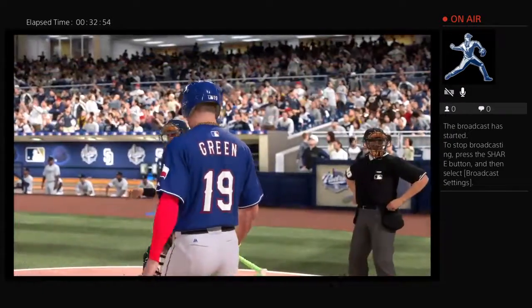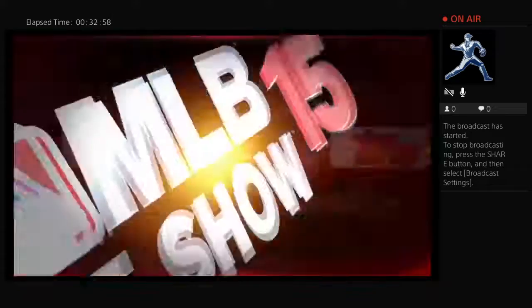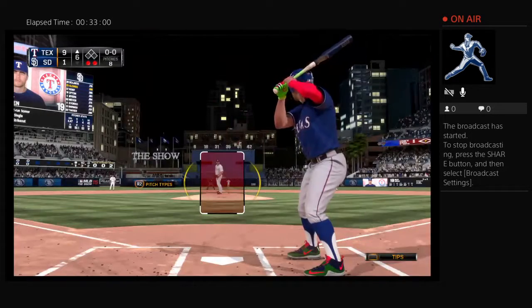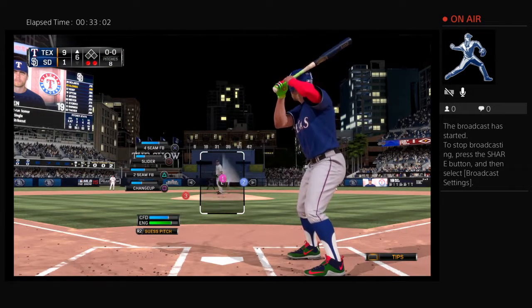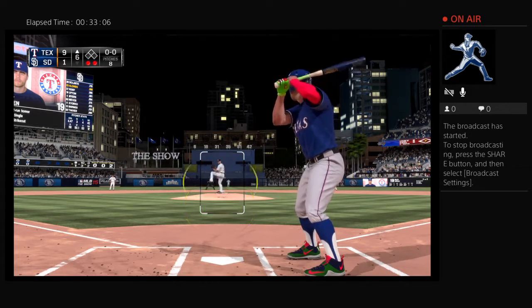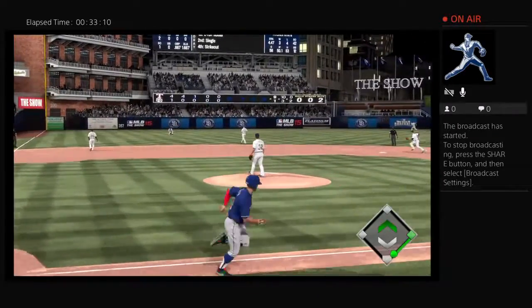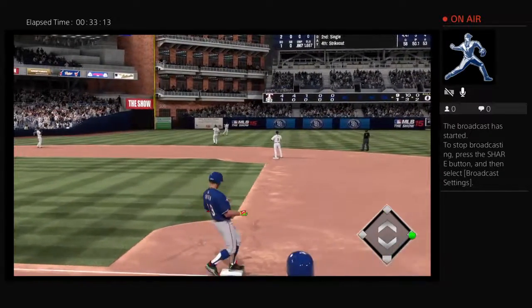Riley Green will stand in here, but before he does, let's take you back to the very first inning. This was a two-run home run right out of the gate that really got these guys off to a fast start. Now here's the first pitch — pitch lined into left field, and for the third time tonight, he's got a base hit.